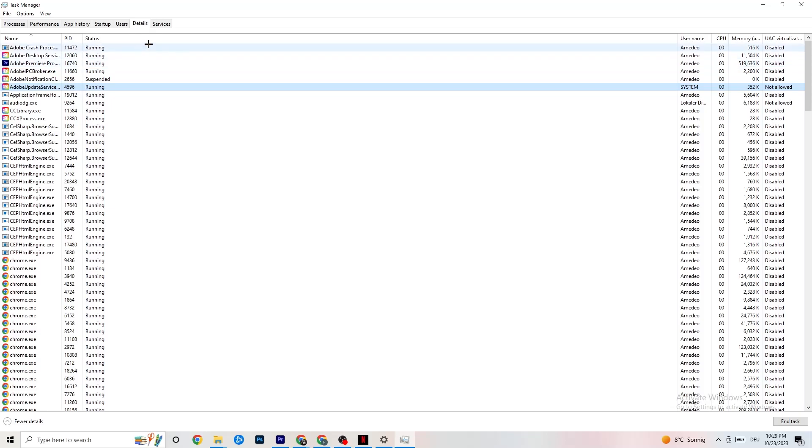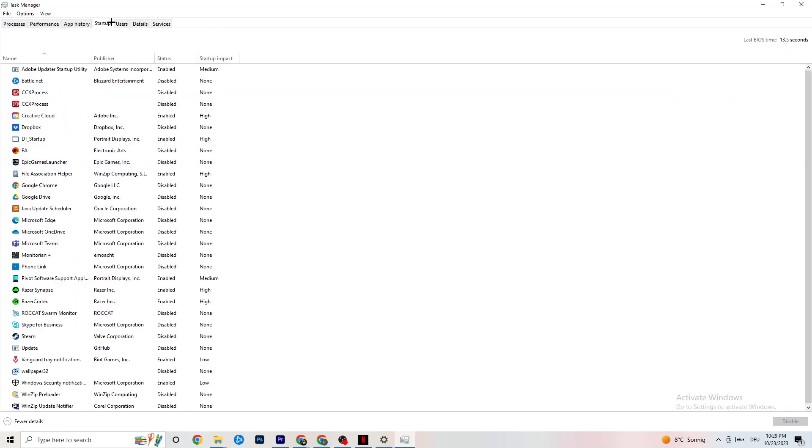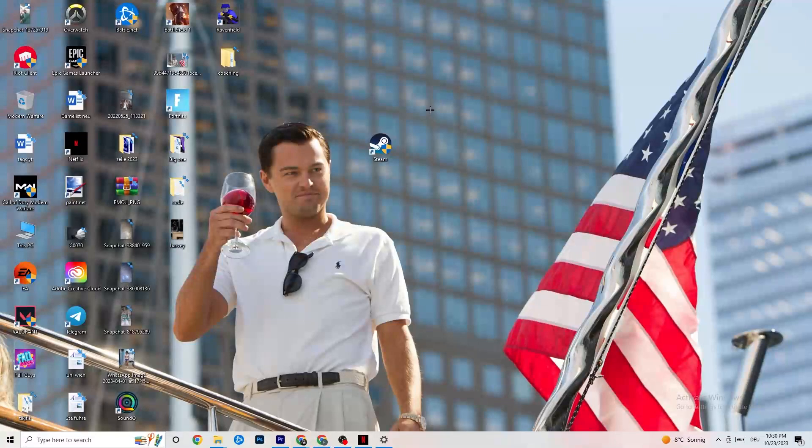Next, click on the Startup tab in the top-left corner. Disable every single process or app that is set to auto-start and that you're not actively using — for example, Razer Synapse. Right-click it and click Disable. Do this with every program you don't want running in the background, then close Task Manager.